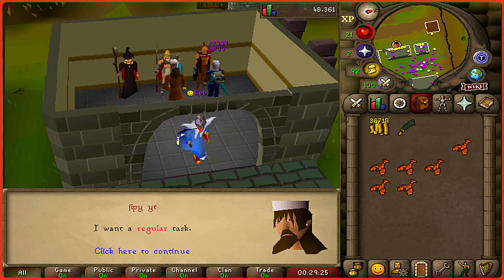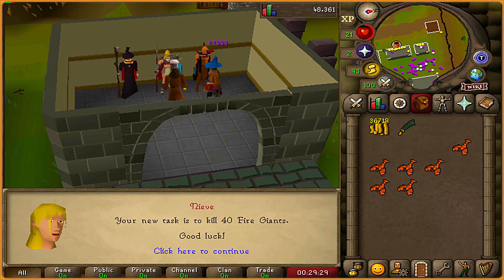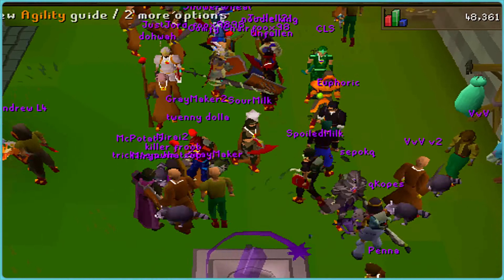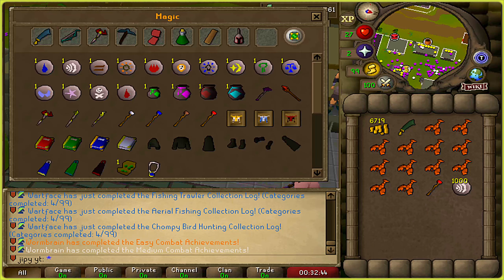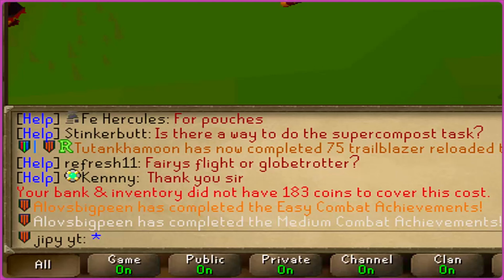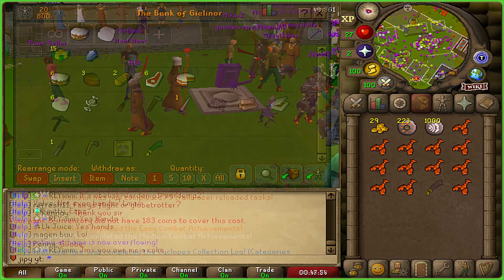Since I'm now officially over level 30 combat, I'll be grabbing a slayer task and my first ever task is 40 Fire Giants. I've got just under 7k coins left and I'm going to dump all this into magic supplies, so I'm actually fully out of coins. I can't even afford to teleport, so I'm off to do some thieving.